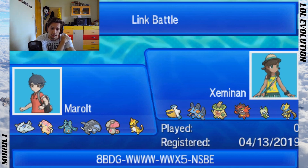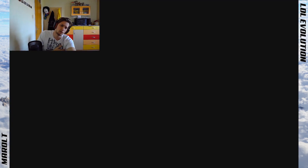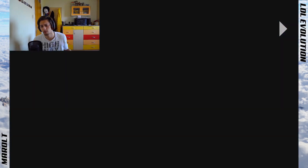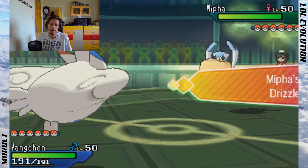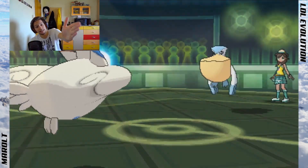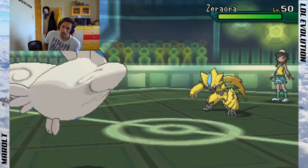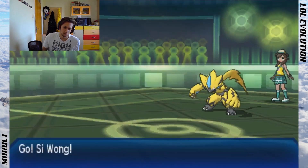Agility Ampharos has such a nice sweep rate — nothing switches in. With Hidden Power Grass, Agility, Thunderbolt, and Dragon Pulse it can easily sweep. I lead off with Togekiss because I predicted his Pelipper lead — he led Pelipper twice before — so I can get up a Sunny Day. Drizzle is fine if he wants to switch straight into Ludicolo or whatever.